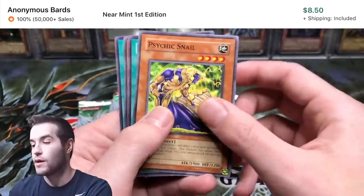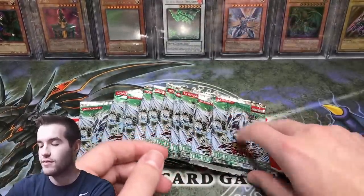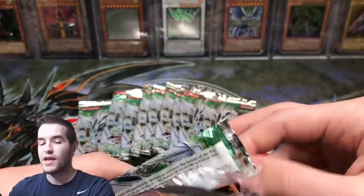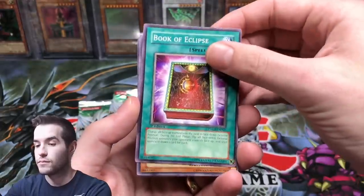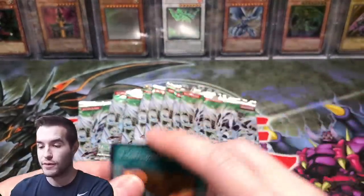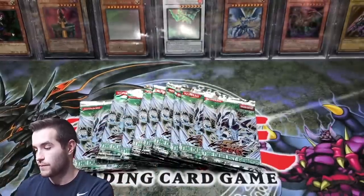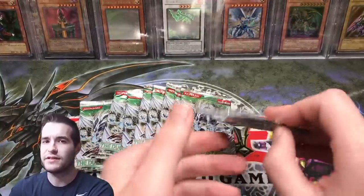We're two packs in and we've already gotten a couple of decent cards, an Ultra Rare. Remote Revenge, Book of Eclipse, Medium Peace Golem, Light Sworn Saber, Harold of the Orange Light again. So the foil is in the fourth slot if you get a foil, because there's a rare in every pack. Gear Town — I think Gear Town is a good card, I think it got a reprint recently so it may be down in value. This one's pretty bent up. We've already gotten two foils, so that's a quick start.